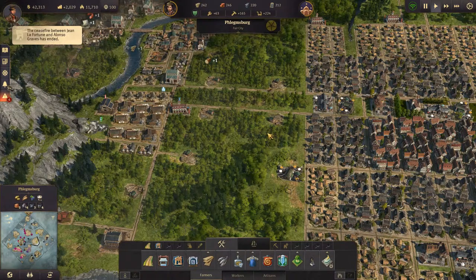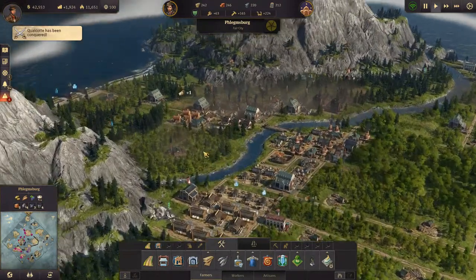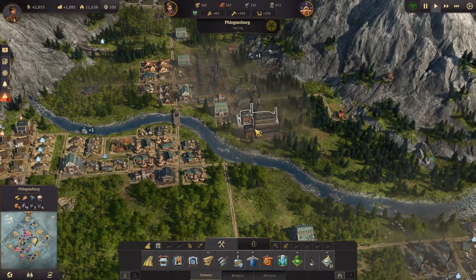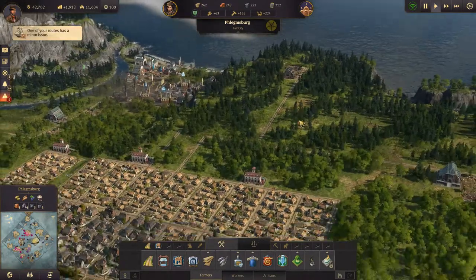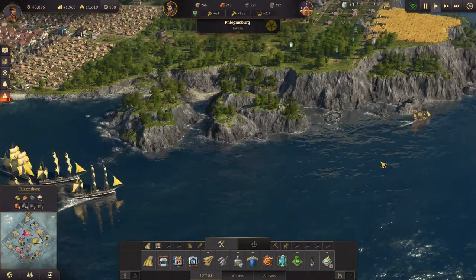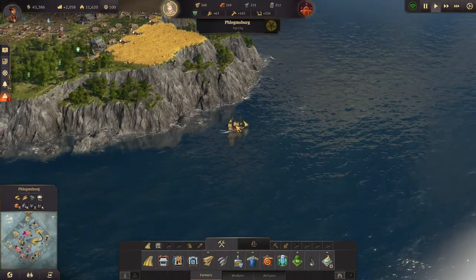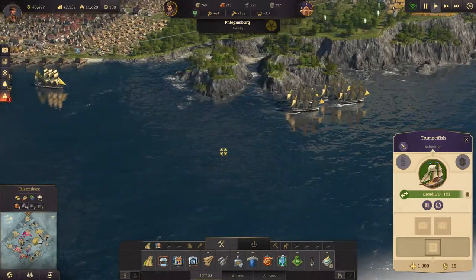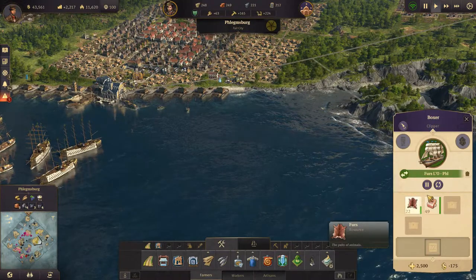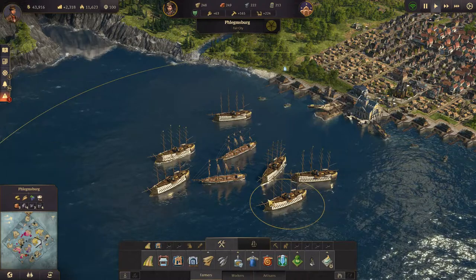Hey everyone, I'm Nog and welcome back to Anno 1800. I haven't played this game for a few days so I just need to reacquaint myself with what's going on. I think we set up some trade routes here between our two islands last time, with some frigates patrolling them. We have the small one there, Grumpet Fish, and Slipper Boxer also trading, which is pretty good. We have six ships of the line here in the Old World.